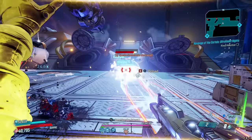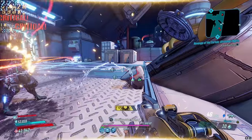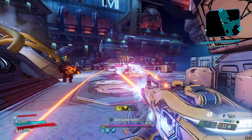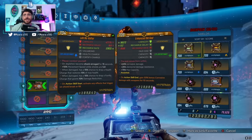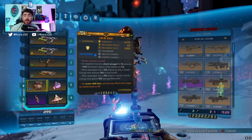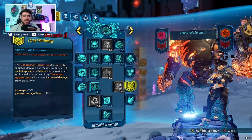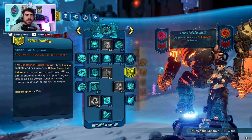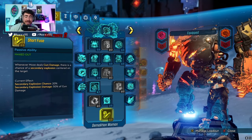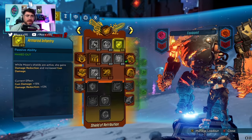You don't need the Revolter to proc on Action Skill Start — it'll proc when it goes down, and it works well on Moze because Moze has no shield skills on this build, so nothing is going to be regenning our shield. It going down naturally is great. Of the things I've tried, it's just hard to get away from the Revolter. I tried the Super Soldier but it only works while full, and we're not keeping our shield full. We want as much cooldown as we can get to constantly keep it up and maintain that 50% fire rate and 200% shock damage.